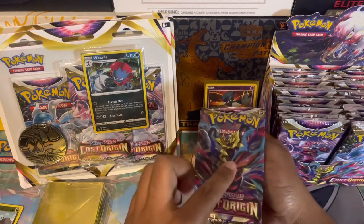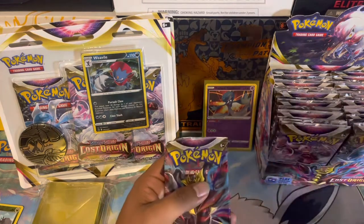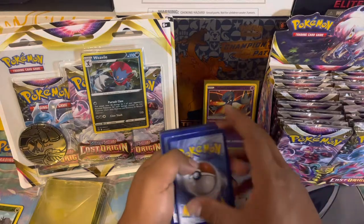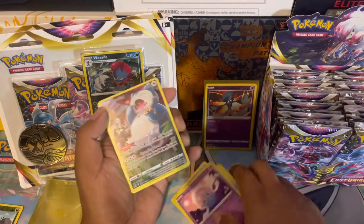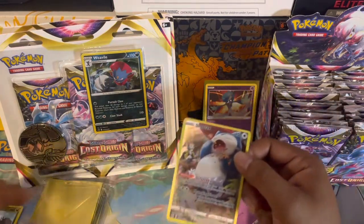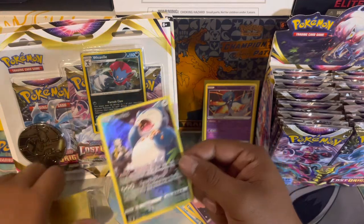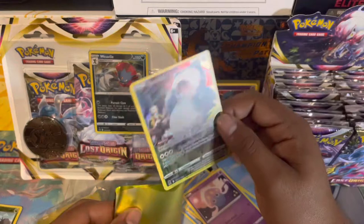We want the Giratina in alternate art form or that Aerodactyl — I'll be happy with either. There was a white border so we skip the card trick. We got Shellos and a Snorlax from the Trainer Gallery — check that out! And a Malamar non-holographic. That Snorlax is a big fella, eating some Pokémon food. We already have two sleeve-worthy hits.